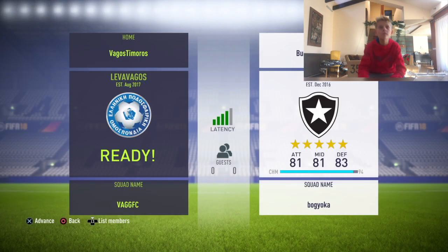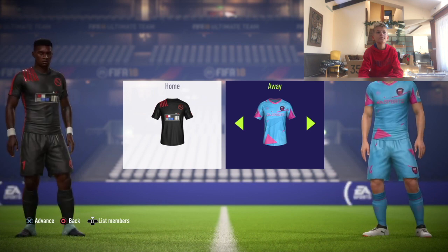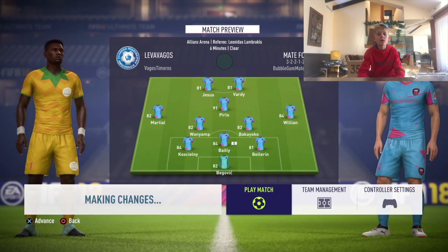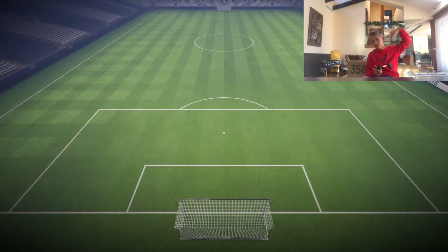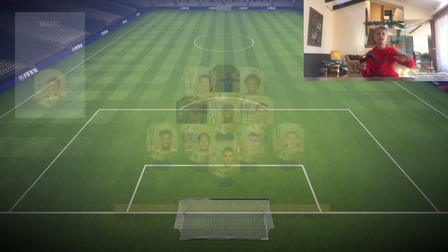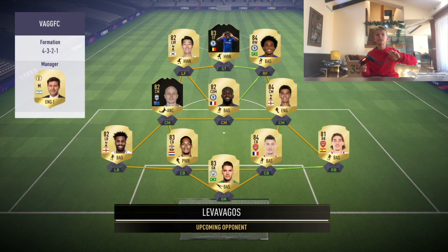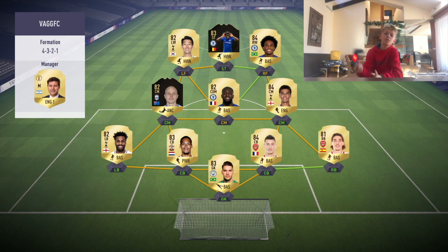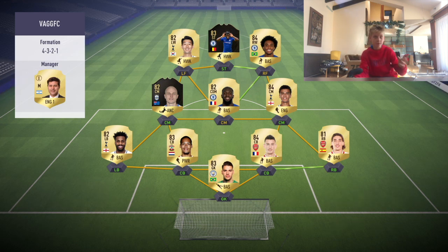Okay, finally found an opponent, let's get into the match. Both of our kits are light colored. Let's see his team. Well, his team - it's just those two informs that make it look very scary, but I don't think it's that good. It's a good team, I'm not gonna say it's a bad team, but it's just the two informs that make it look scary.